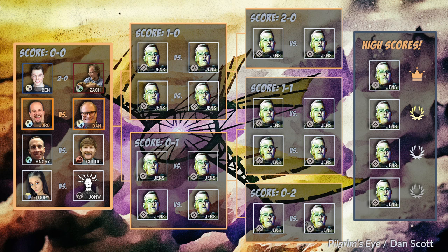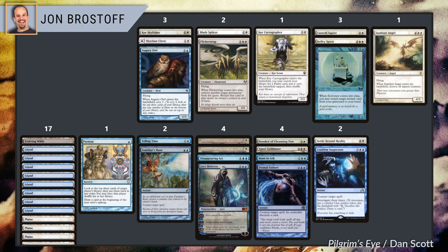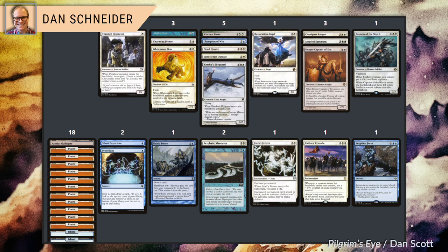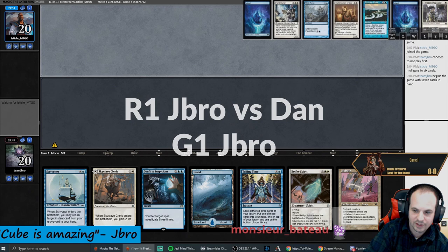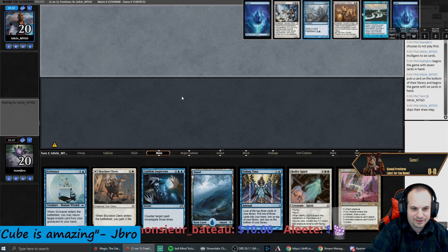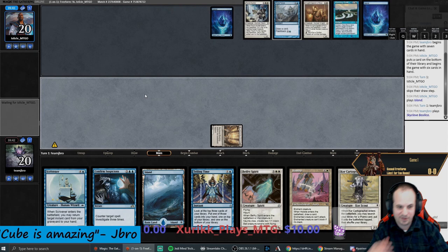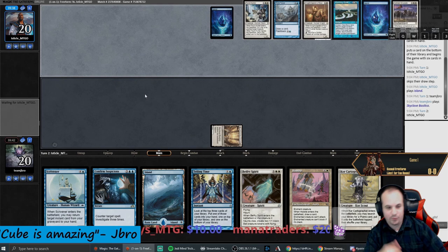Our next match pits Azorius against Azorius as Jonathan Brostoff and Dan Schneider vie for a seat on the Senate. We're going to go on the draw against them just because I feel like our deck really needs to hit our land drops. I don't know — it's probably not right with the counter magic we have, but I think it's right, so I'm going to do it.